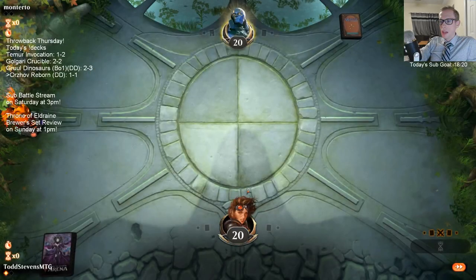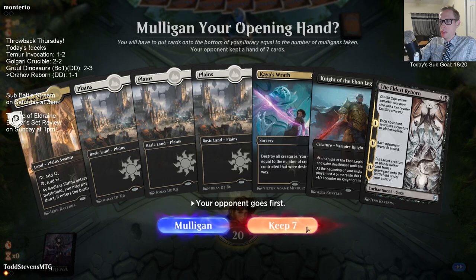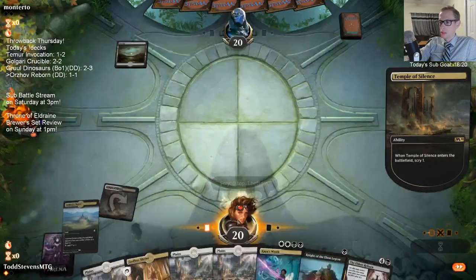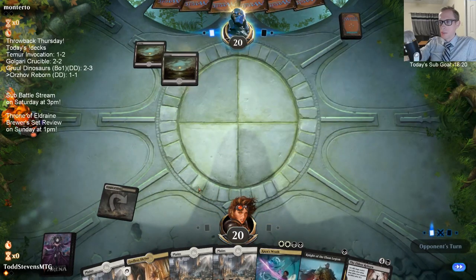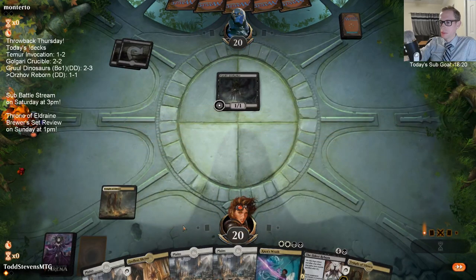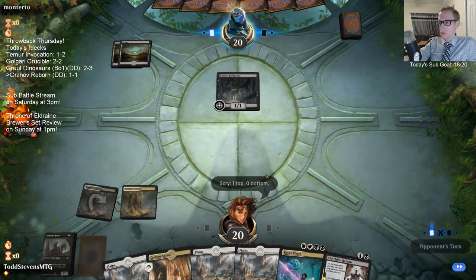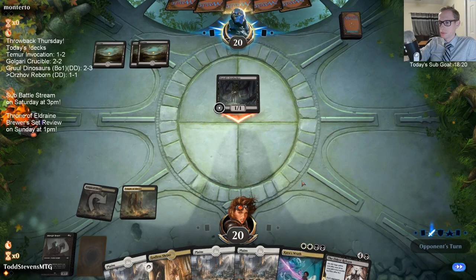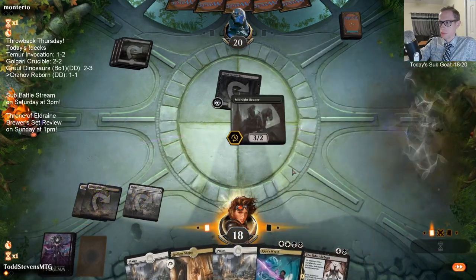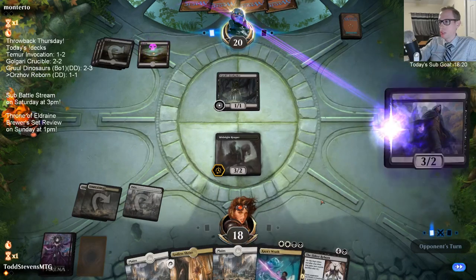I think Golden Demise is better than Cry of the Carnarium for the sideboard. So soot out, Golden Demise in - because Cry Exiles and Golden Demise doesn't. I'm hitting land drops - gonna make sure we get to do that, we know land drops are really important. I basically had Knight of the Ebon Legion in hand to discard to their discard effects because I wanted to make sure we hit our land drops and play our powerful cards.